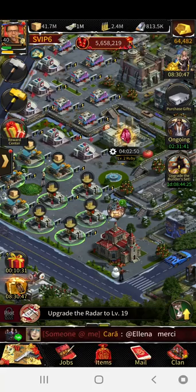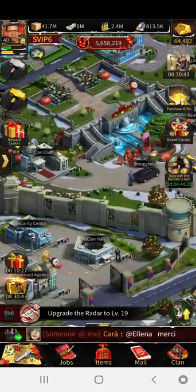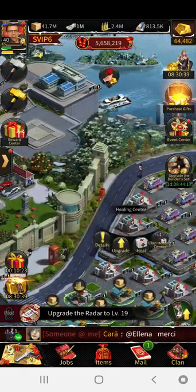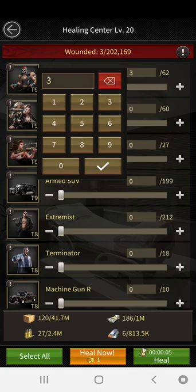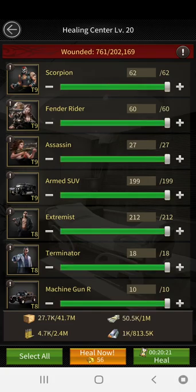During the day, the only thing I use my resources for — I'll show you now. The hospital: when I heal, I don't heal all of these troops at once. I select all, then I go up here and select just 30. That's it. Look at the resources I'm spending compared to healing all of them — it's a big difference.